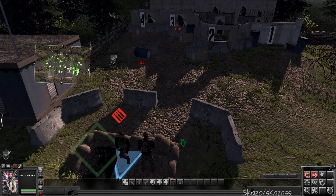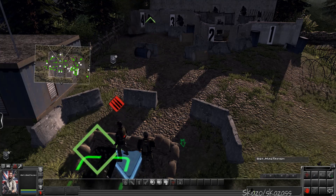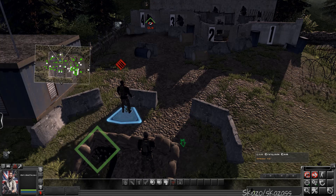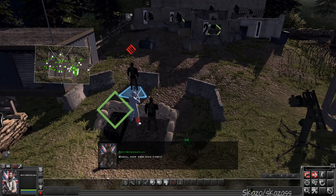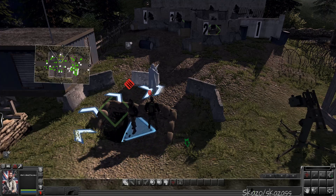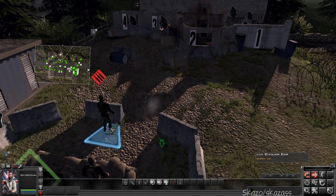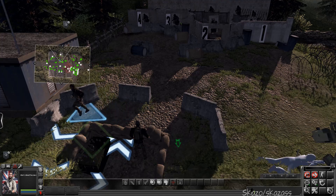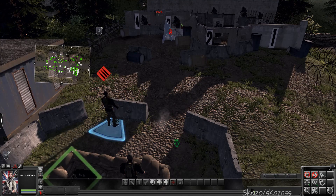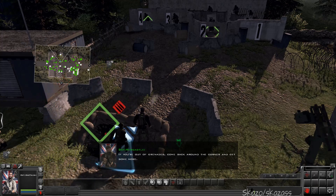Roger! I see him! Come on, mate! Take him down! Good. Now two and three. Cover me! Try again! Good. Now two and four. If you're out of grenades, come back round the corner and get some more.